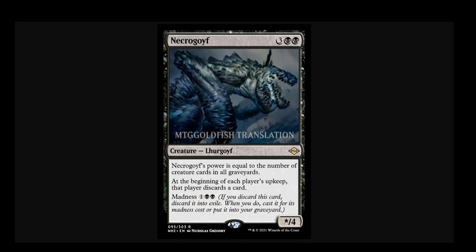It does admittedly have a higher floor, especially for the toughness. Tarmogoyf can be a 0/1 against Rest in Peace, or smaller in more unusual games. But a */4 — at least it's going to give you a wall-style creature as a floor.